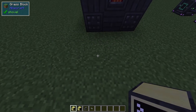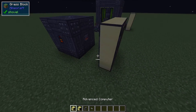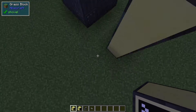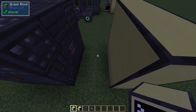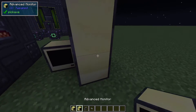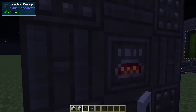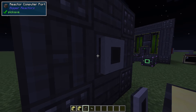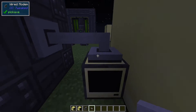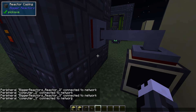As far as how you set the monitors up, you just set it up in a 3x3 grid, just like this. As for the computer, you can really put it anywhere you want as long as it's connected to the monitor — I like to put mine back here because it looks a little cleaner, especially when you're looking at it from this direction. To set it up, you just put a wired modem on the reactor computer port and one on the advanced computer, then network cable them together. This part's important: you have to right-click both of them so you see that they're connected to the network.